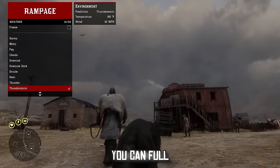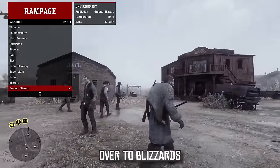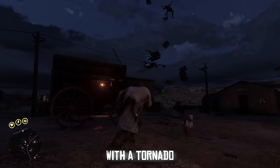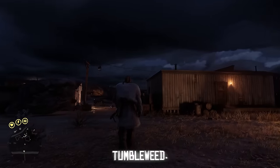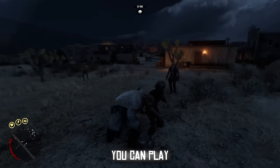The weapons get so crazy you can even become Thor. You can change the time of day on the fly, which definitely comes in handy, and you can fully change the weather — from thunderstorms to blizzards, or even a hurricane in the middle of the desert. You can also enable absolute chaos with tornadoes and meteor showers.